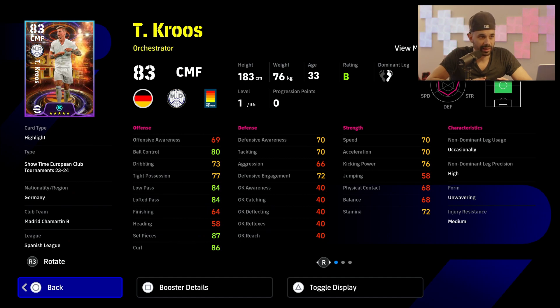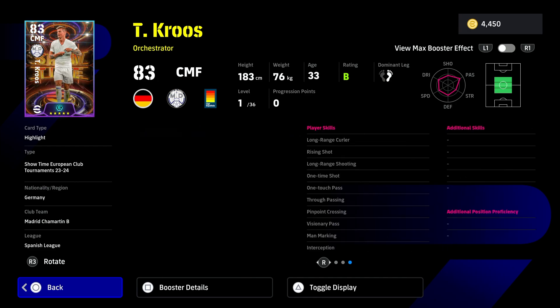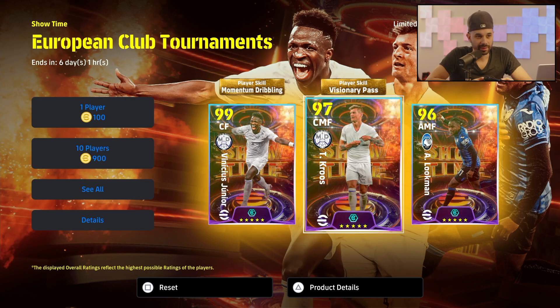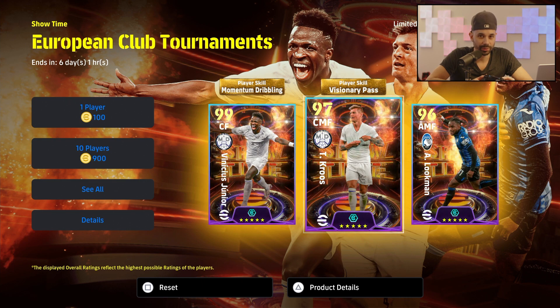Toni Kroos has 83 base and 84 with the boost, with 86 in passing curl also on the boost. A decent card with 36 levels to improve. This is probably the best card you'll get for Toni Kroos since he's retiring from Real Madrid, so there won't be any other opportunity to get him.